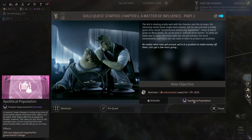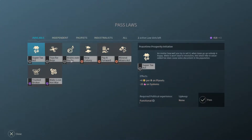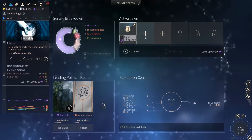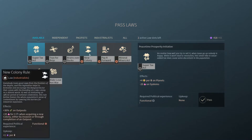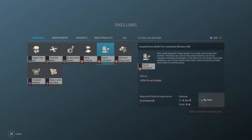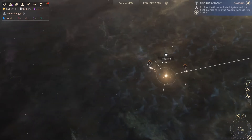20% less approval required for government change. Okay, so what do we have in terms of laws - I guess we can afford it, and that would probably be the most interesting because it gives us strategic resources, plus 35 when acquiring a new colony. I'll pay it forward - I think I'm gonna go with pay it forward until we're done.